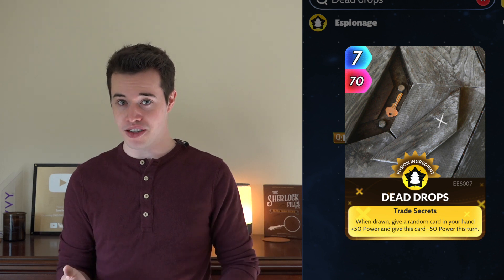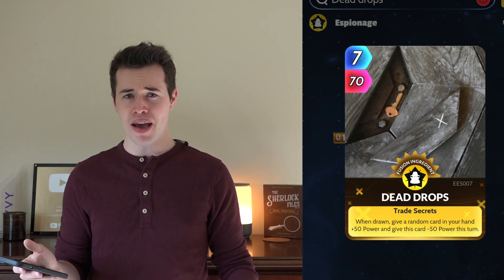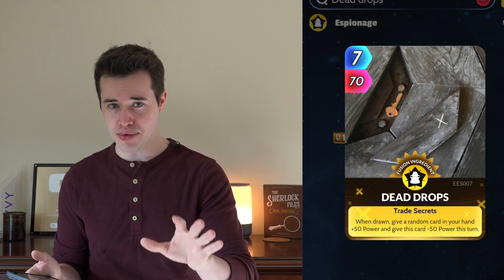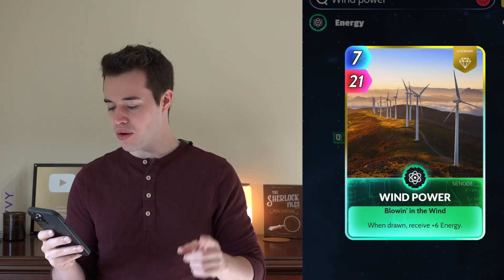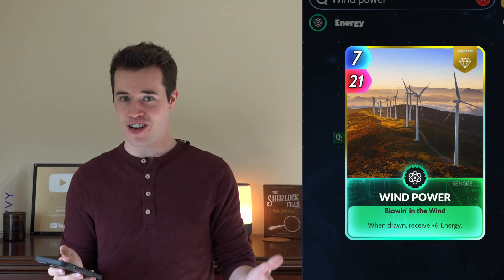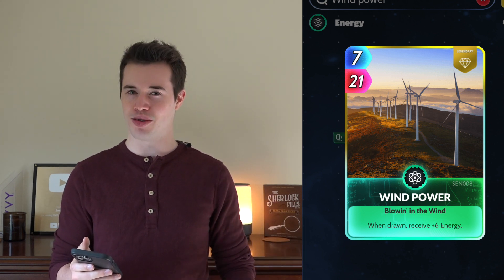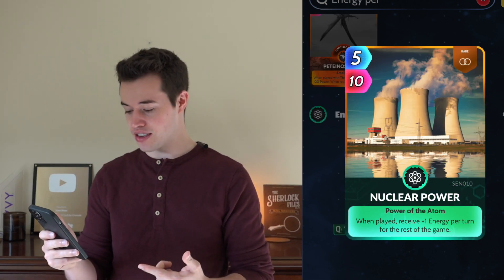Dead Drops could be a hit or miss to help Paper specifically depending on when you want to play Paper. Keep in mind, if you play Paper it's gonna keep a lot of the power that you've built up for it, so don't be afraid to play it when it's only at like 100 power. Earth: when drawn, gain 4 energy. Wind Power: when drawn, receive 6 energy. Those two are in there because in this deck you want to keep pumping out as many of those cards to help Paper as often as possible, and the way you're gonna do that is with a lot of energy.